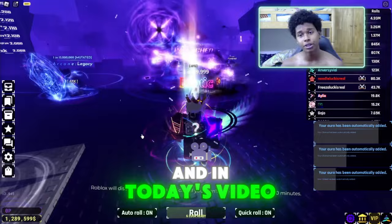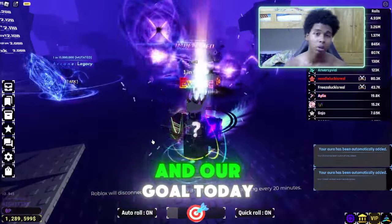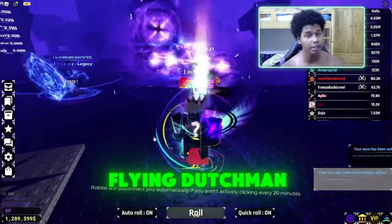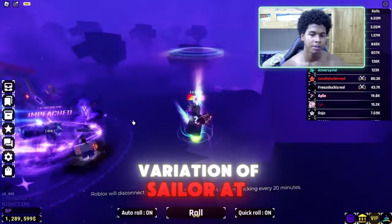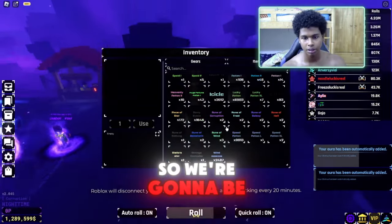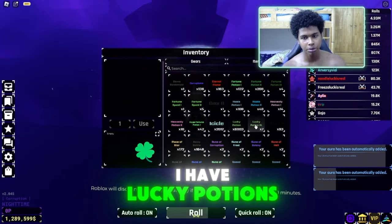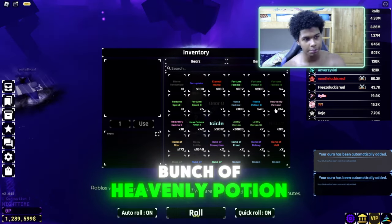What is up everybody, it's your boy the Time Freezer, and in today's video we're gonna be opening around two or three heavenly potions. Our goal today is to get the new Flying Dutchman - I think it's a variation of a Sailor as Corruption - and we also want a Rainy. I have lucky potions and a Fortune Potion 3, so it should be good.